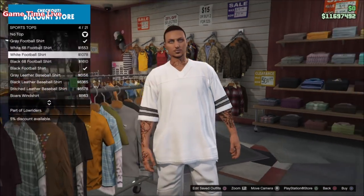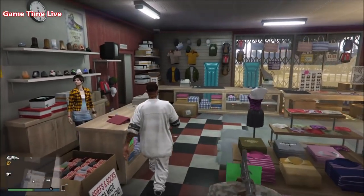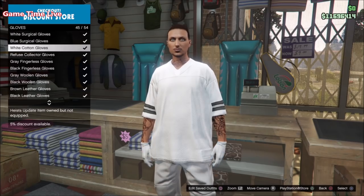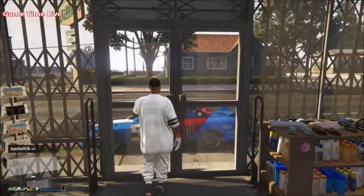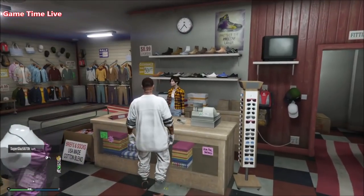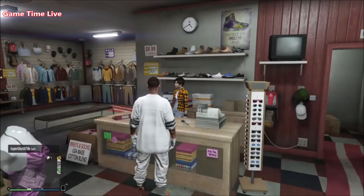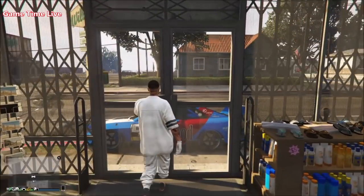For the very first outfit, put on the white football shirt. Go to the top section, go to sports tops, and on number four you have the white sports top — this is for the all-white outfit. Put that on, then also put on the white cotton gloves. Before merging, you have to overwrite your saved white joggers outfit — the outfit saved on slot number one — so save this outfit on top of that, and then we can merge this together with outfit slot number one.